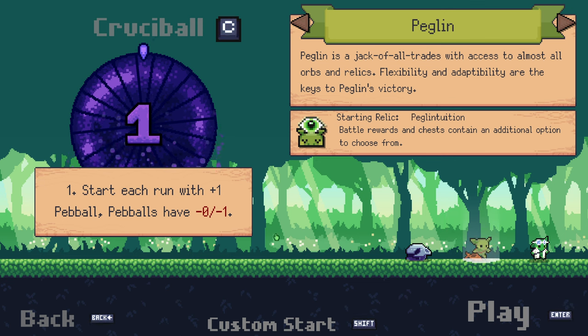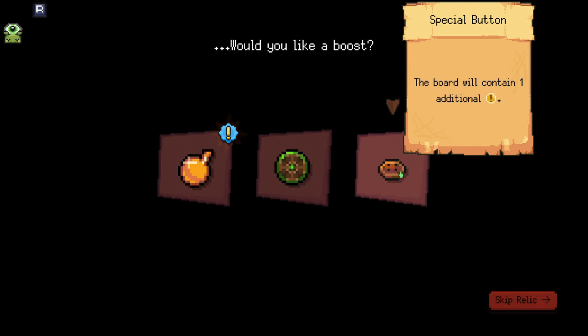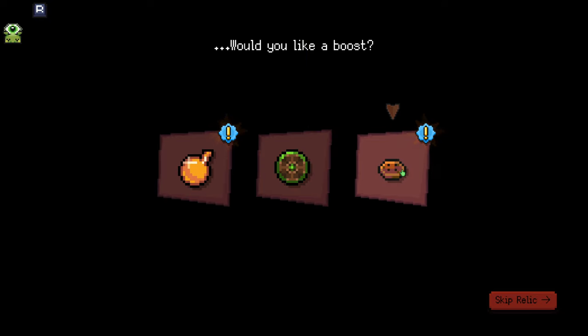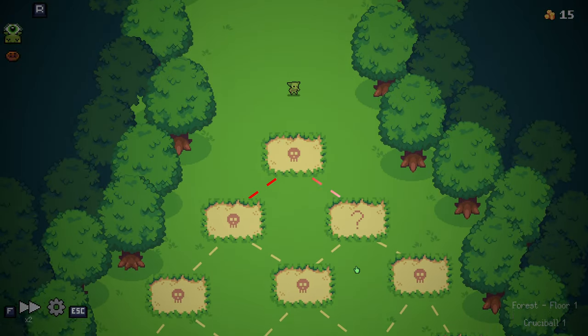With this we start a run with plus 1 pebble and our pebbles do 1 less crit damage, basically making our base deck a bit weaker. A pretty rough one to start with. Detonating while navigating provides 5 — that's pretty good. But 'Bald will contain an additional crit' is probably the best one we can go for here. We've proven how well crits can do for us, so let's just go for it.